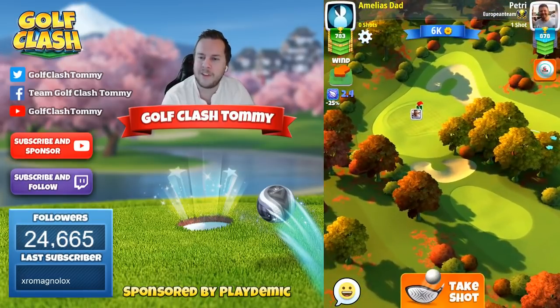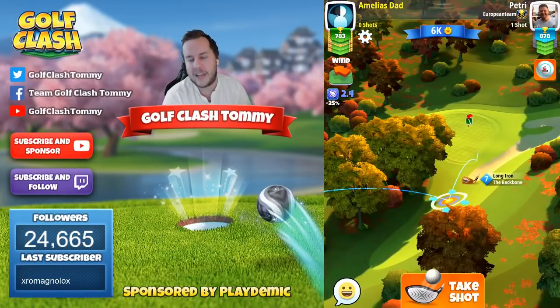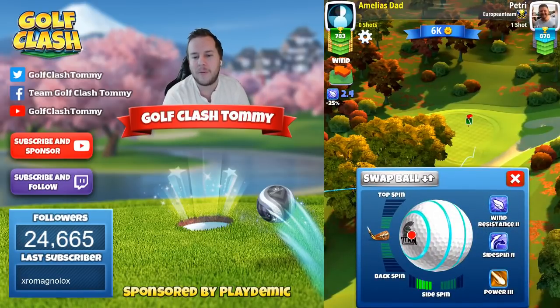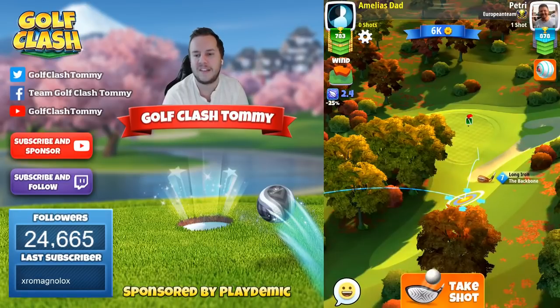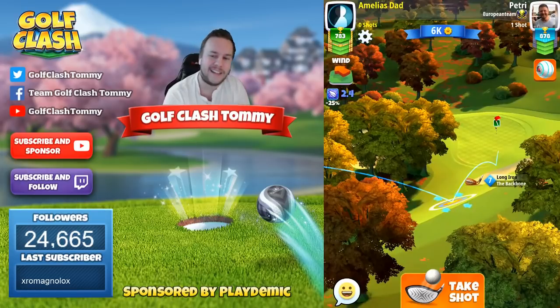I'm using a power 3 ball, which isn't necessary — it was from a shootout — so you can play with whatever ball you like. I would suggest playing with a ball that has a decent amount of backspin and sidespin, like the Titan has, so at least a Quasar in terms of sidespin to the left.